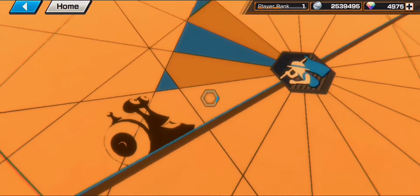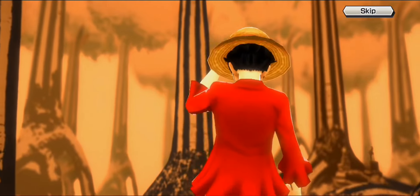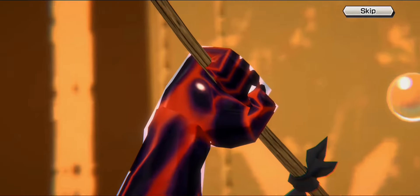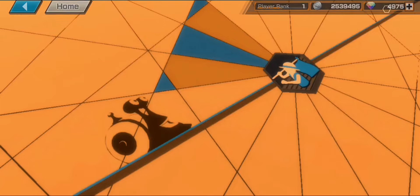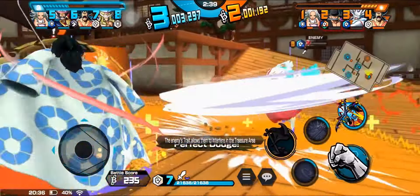Next, let's talk about match setup. A host or designated match host will create the lobby. Each team will have two spectators to ensure smooth matches. Maps are randomly selected based on the agreed schedule. Players can choose any competitive character, but no duplicates are allowed within the same team. Different versions of the same character are permitted. Matches are best of three rounds, but semifinals and finals are best of five rounds.